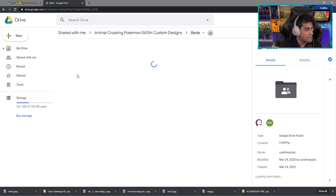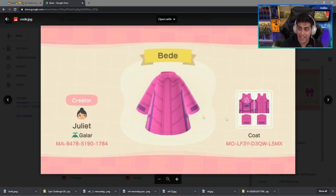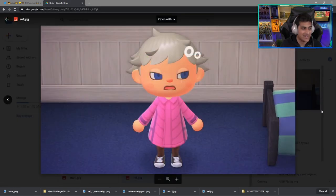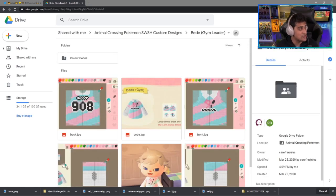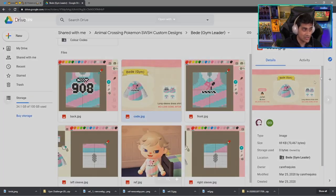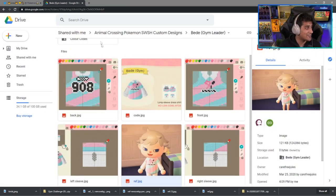Next up on the list is Bede — however you want to pronounce it. Bede is going to be having a coat. Here is the code for the coat that you want to input on your device, and here is what it will look like once you get it on. We also have the Gym Leader version of Bede once he takes over the Fairy-type Gym. There is the gym outfit looking kind of good, there's the code on the screen, and here is exactly what it's going to look like on your character.